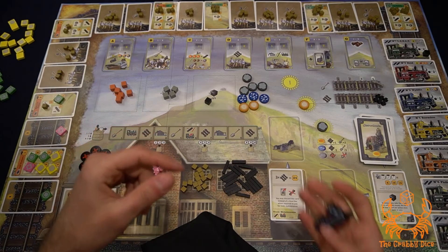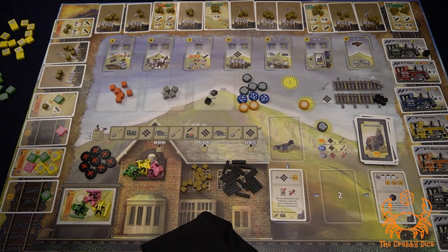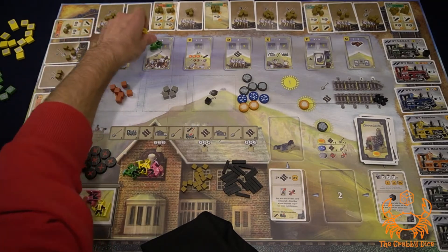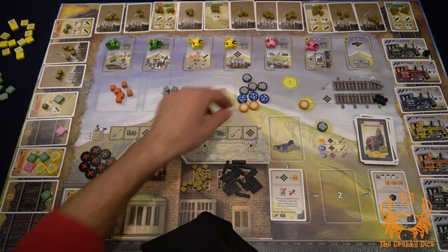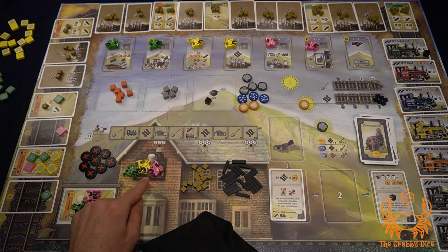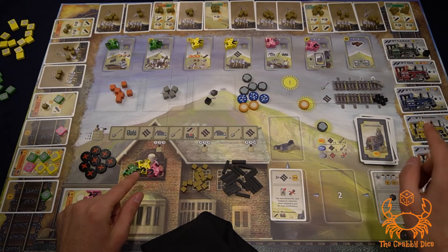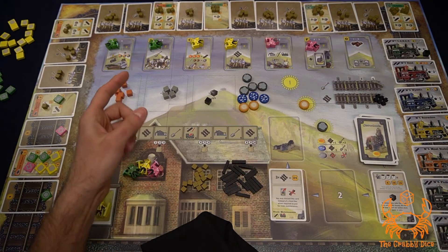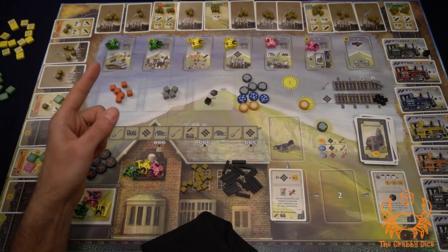Step one is placing your workers. Starting with the first player and working clockwise, each player places their workers on the available spots. By default, everyone has two workers. There is a third worker you can get from the pub for one coal, but you can only do that if you've previously purchased a train.